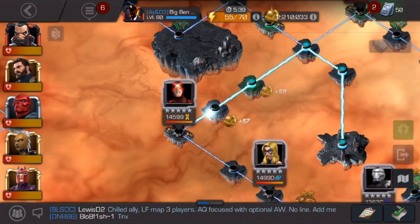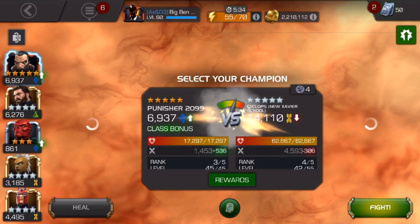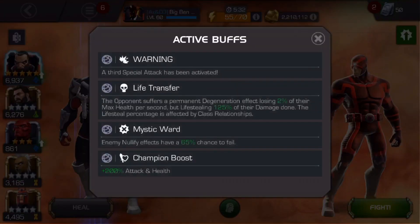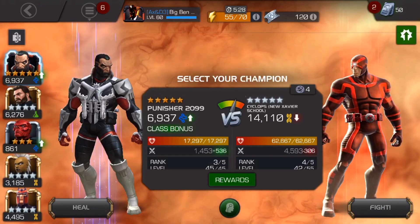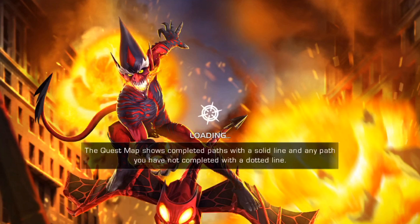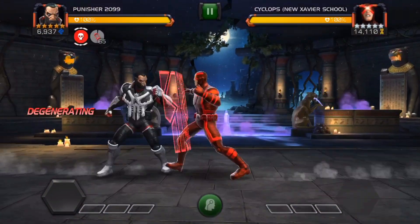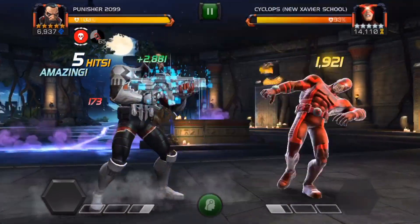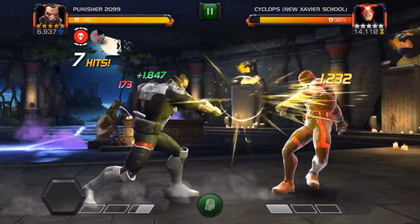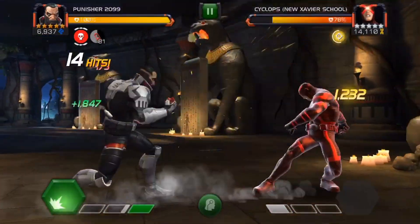Welcome back to another video. Today I'm testing the recently buffed Punisher 2099 in some Act 5 content. We've got Act 5 Chapter 2, I think this is on a life transfer node. First up is Cyclops, which is good because for life transfer we also have the tech class advantage. We also have the synergy with Red Skull and Captain America Infinity War, which means he starts with quite a bit more battery.